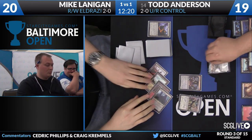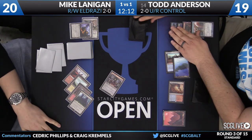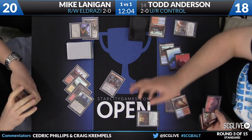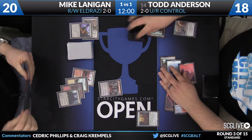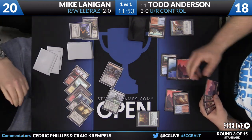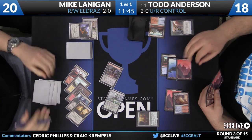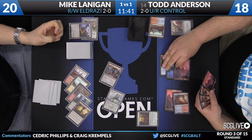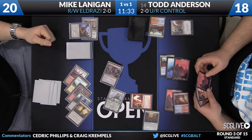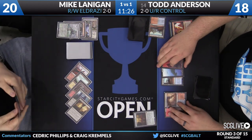Four mana — Thought Knot Seer. That's a good one. Void Shatter is also pretty good — that's going to counter and exile that Thought Knot Seer. Now Vile Aggregate comes across for one. One of the things Mike's deck can't do is deal with the Goggles once it's on the battlefield — he does not have a clean answer, though he has Angelic Purge in the sideboard. There's Foundry of the Consul and now here's Reality Smasher — that's an attack for seven. Just big threat after big threat is as good as answering the Goggles with a removal spell.